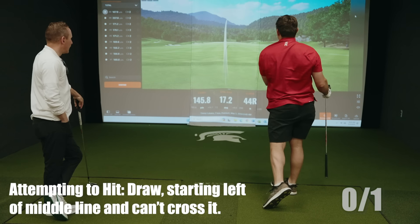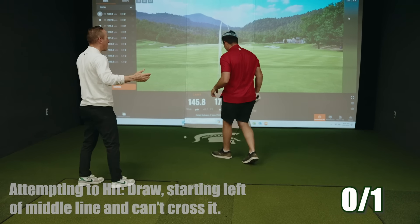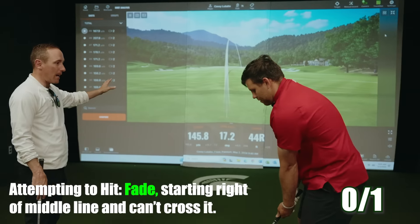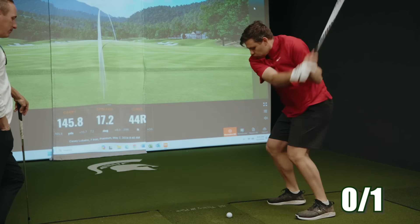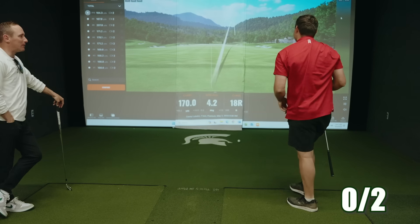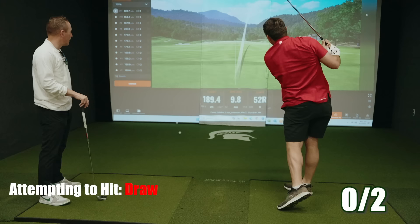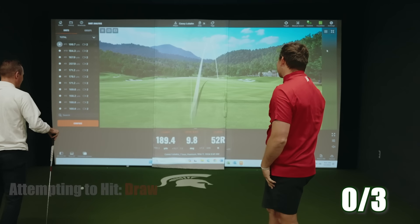That's really bad — toe-y. We overhooked it. We're 0 for one. Now I'm flipping — going start right, hit a cut. We've got to get a ball with a negative spin axis that doesn't cross the center line. Uh-oh — now we've got a positive spin axis, that ball's curving to the right. We're 0 for two. We've got double misses going — I am struggling.